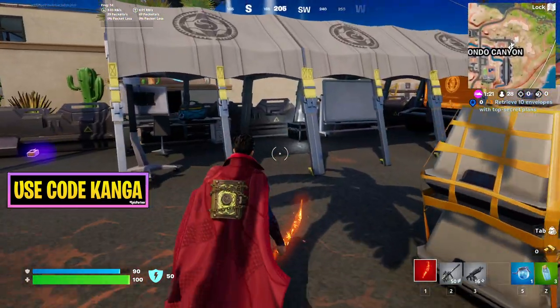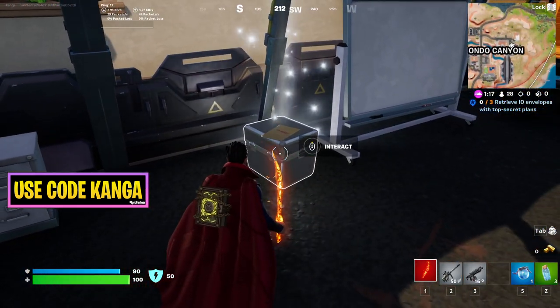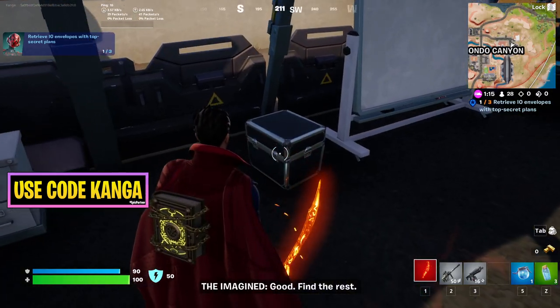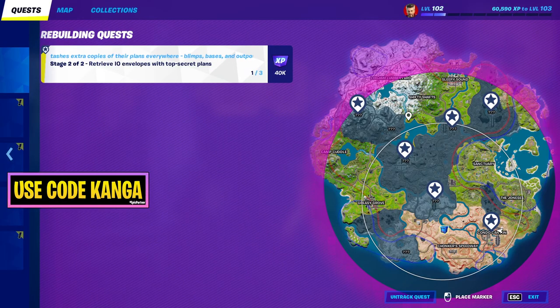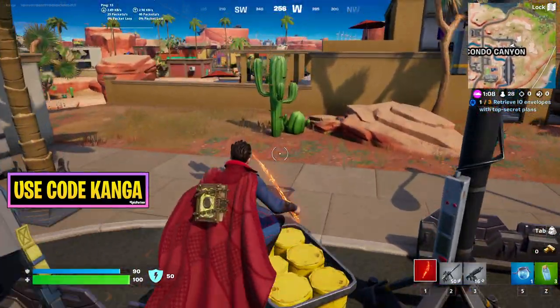It's going to be within the little IO tents and IO areas in general. So you can see here, there's going to be the secret IO envelopes. That is one out of three. I'll show you some locations of those shortly, but you can see that on the map, that's where they're going to be.